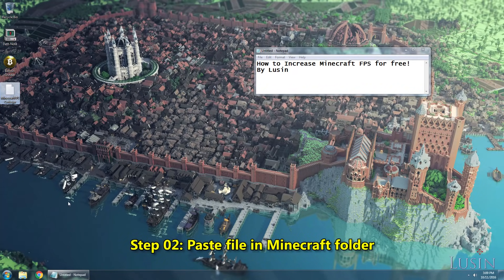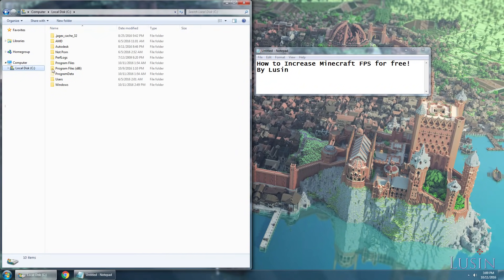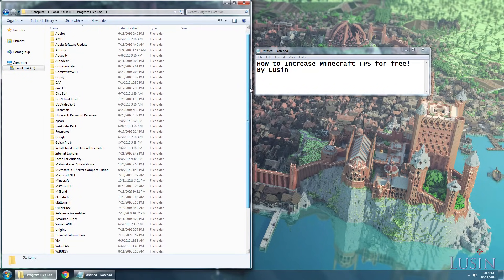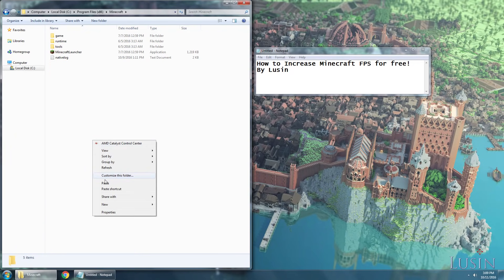Step 2: go to your Minecraft directory and paste it in. That will be in the C drive, Program Files x86. Scroll down to Minecraft, and paste it in.